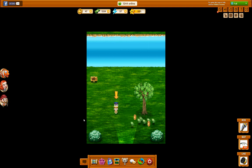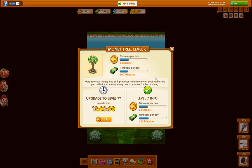You can upgrade your tree by just clicking it. Here you can see how much you get each day — I get 2 coins and 300 fish bucks. Down here you can upgrade to the next level and see what you get there.